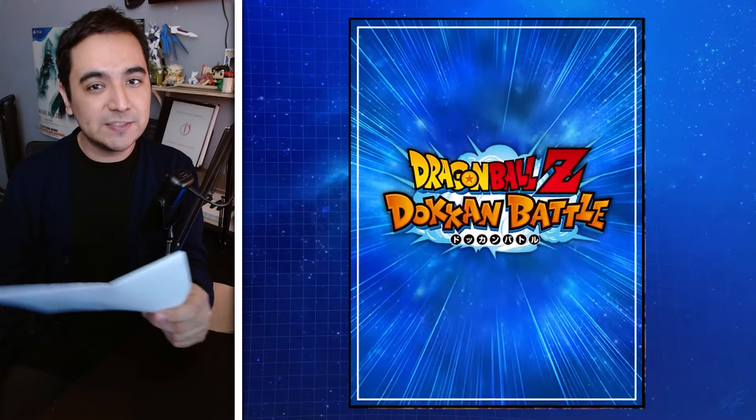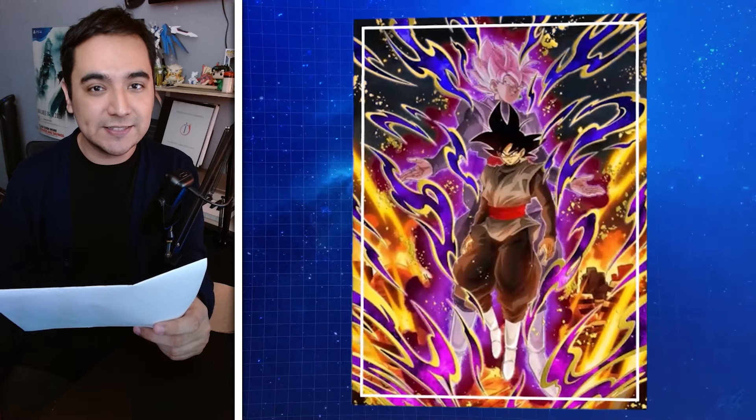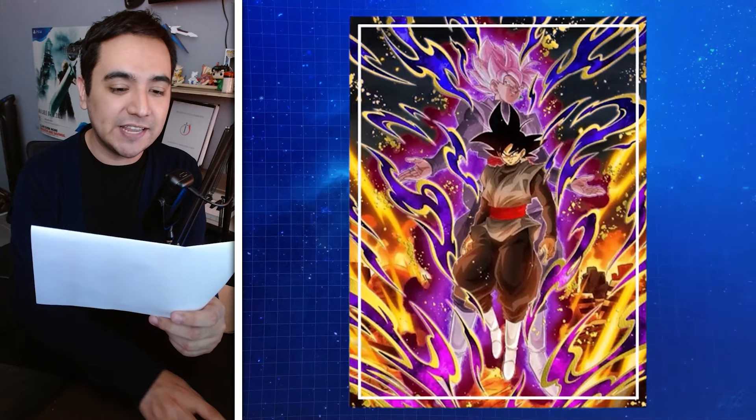Alright, your 10 seconds are up. This passive skill belongs to INT Goku Black — the most beautiful Saiyan of them all. Alright, and this is going to be the last question for today's video.